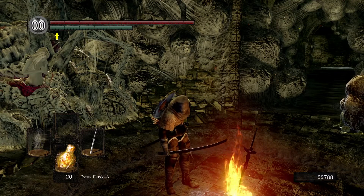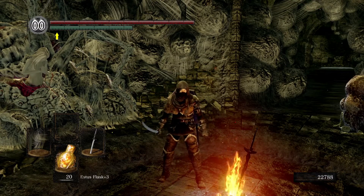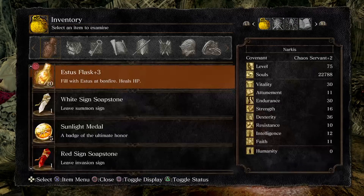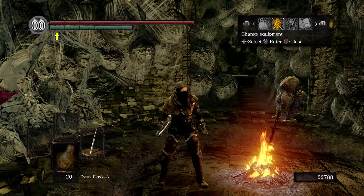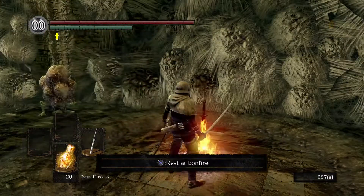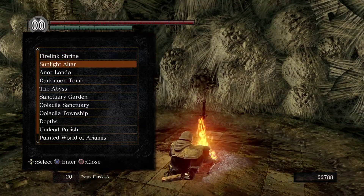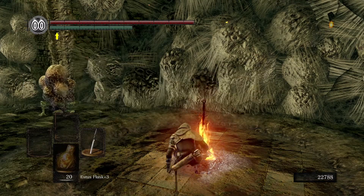Hello guys and welcome back to Dark Souls Remastered, my name is Narkis and this is episode 30. I'm gonna take off my shield because we don't need it. Before we go where we need to go, we're gonna warp back to Firelink Shrine and buy some poison arrows.